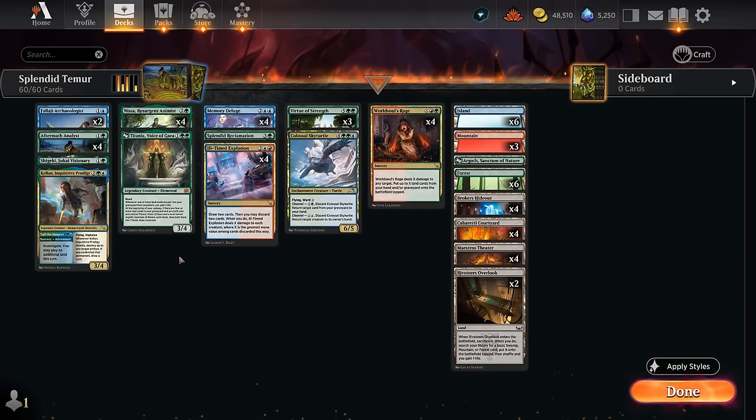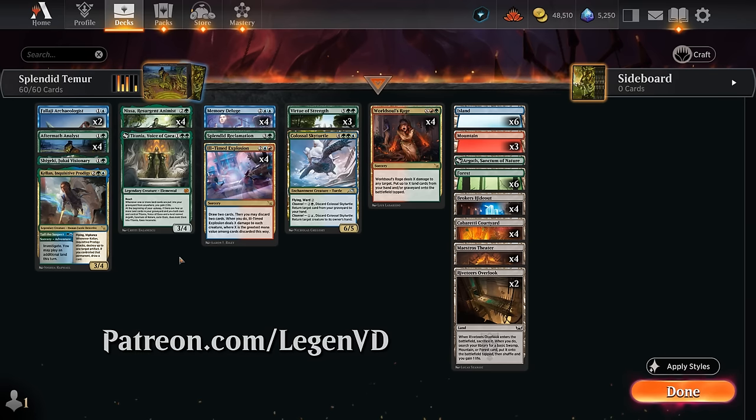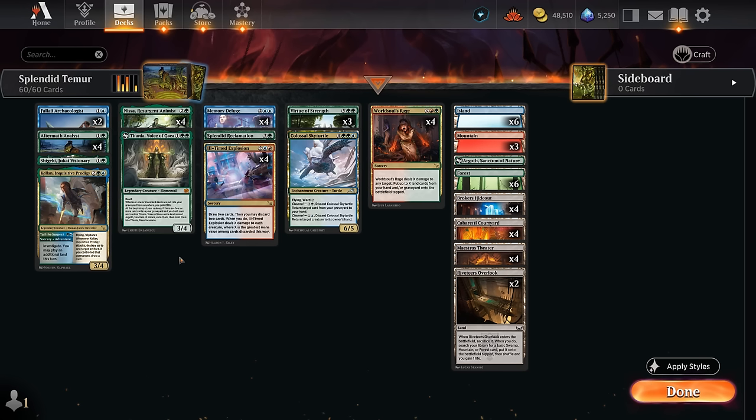Hello and welcome to another Standard Games video! Today we're taking a look at a blue, red and green — or Temur colored — Landfall Ramp deck, as suggested by my supporters on Patreon. You've probably already seen some of this deck in action, as it's been taking Standard by storm. There are a lot of ways you can configure this deck, and this is my current iteration.